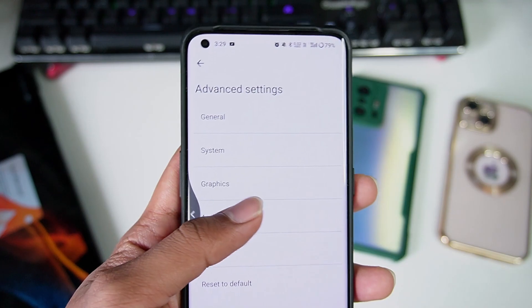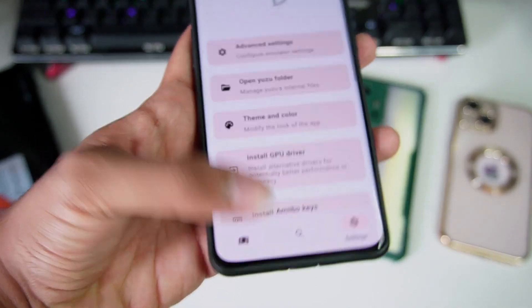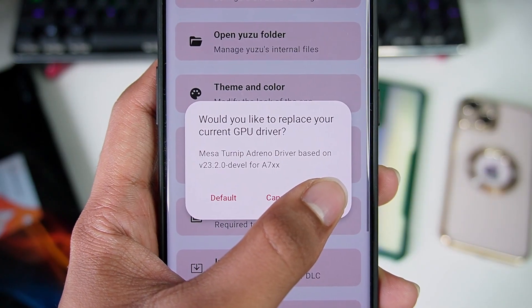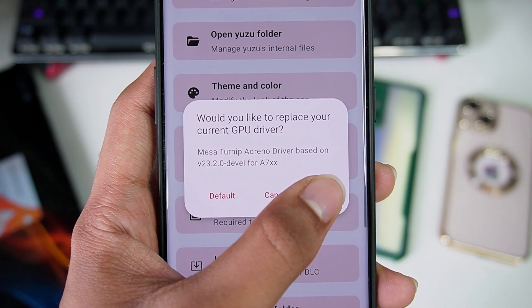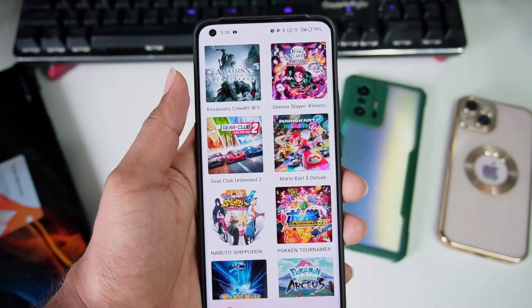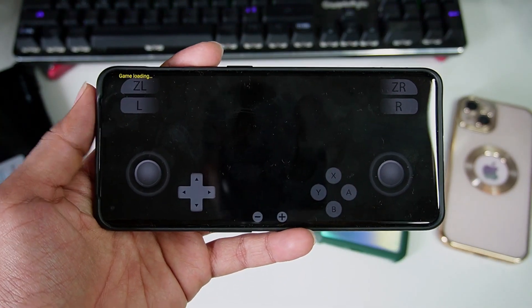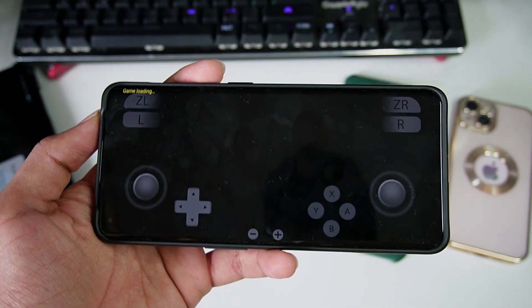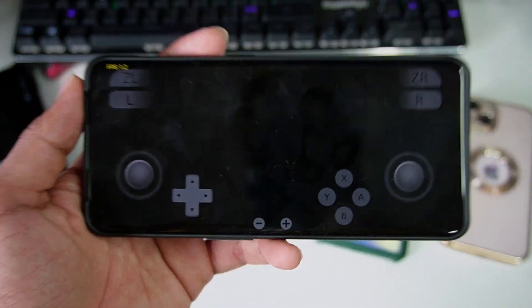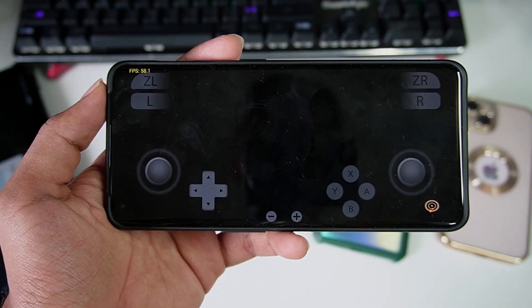Skyline is definitely better in terms of performance by quite a huge margin compared to Yuzu Early Access or normal Yuzu Android. I am using the Meza Turnip Adreno driver based on version 23.2.0 for Adreno 7 series. That's the latest Turnip driver which fixes many graphical issues you might face while emulating games on Adreno 7 series GPUs. For Adreno 6 series GPUs as well, I recommend using Turnip drivers — they are the best drivers for Snapdragon processor Android devices.